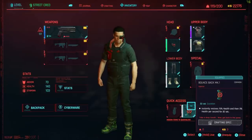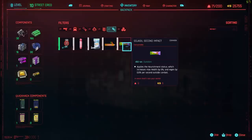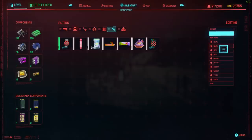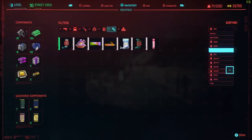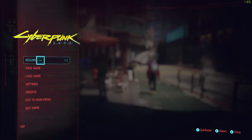Also, try unequipping the bounce back, as you can't disassemble items you've got equipped. Finally, if you're still having trouble breaking down your bounce backs, try sorting all the items in your backpack. I don't know why, but it must just recalibrate something in the game's menu. That sometimes works, as does the old method of loading a previous save.